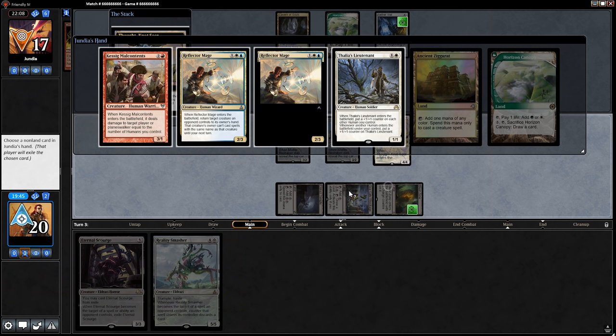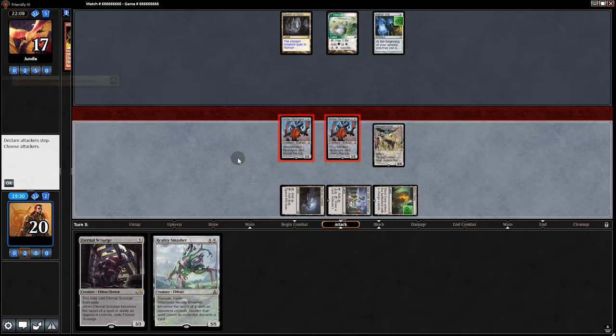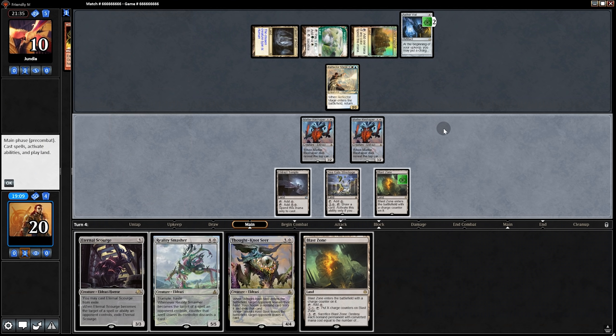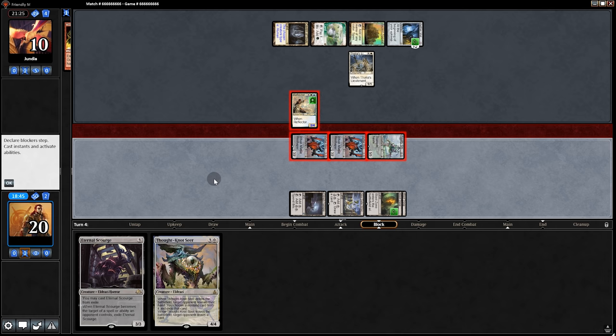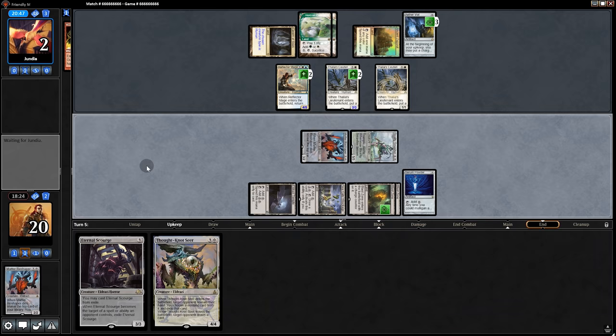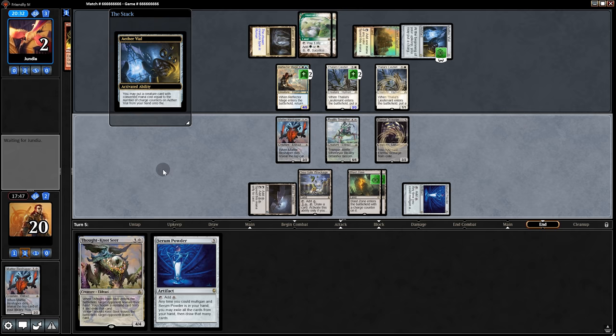We'll play Thought Knot — two Reflector Mages and a Lieutenant in their hand. You've got to take the Mage. Then we'll swing in for six. Opponent plays their one remaining Reflector Mage, bouncing the Thought Knot. Back on our turn we get a fifth land — do we Thought Knot or Smasher? They're already at ten life, I guess we go with Smasher. Swing in for a lot. They throw out the Lieutenant — killing that, that's fine. Powder comes out. Opponent is at two life.